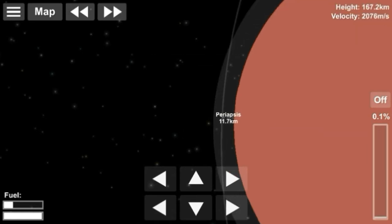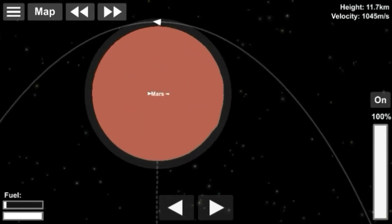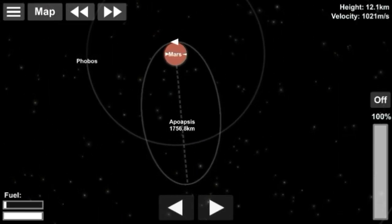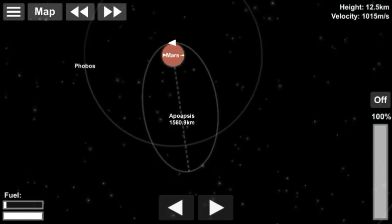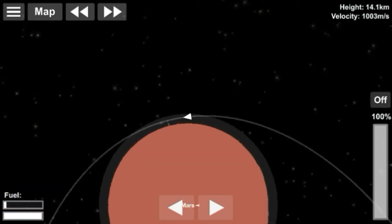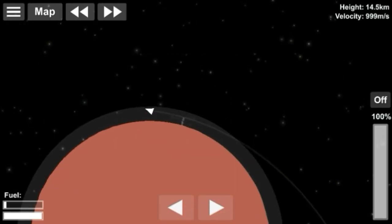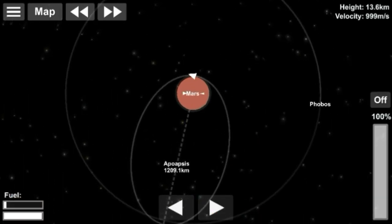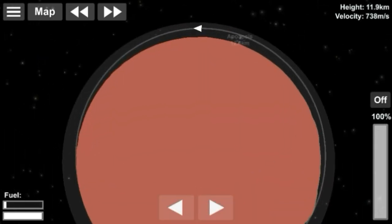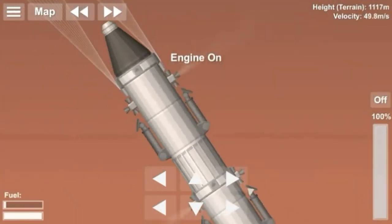We have a really good orbit now. I time-warp until I reach Mars, and as I cross the 15-kilometer limit the time warp automatically turns off. We will automatically be slowed down by the Martian atmosphere. If you don't get slowed down on the first attempt, that's okay — just go around again. The atmosphere will eventually slow you down. You can do it again and again until you reach a circular orbit, and then do orbital maneuvers like a prograde burn if you want to circularize.